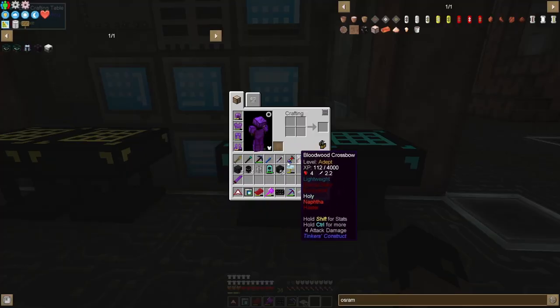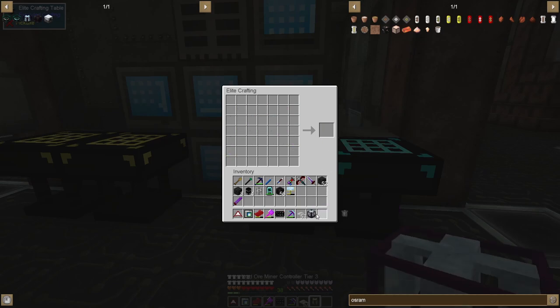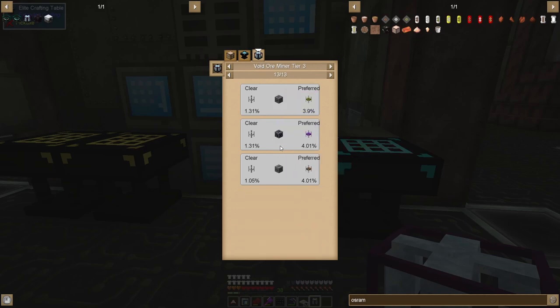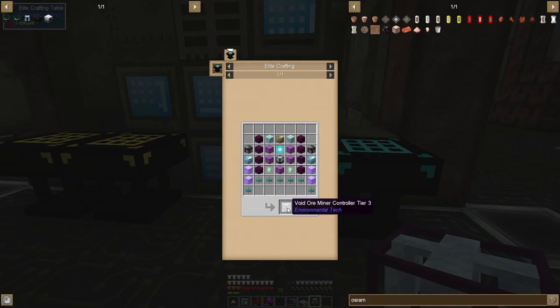I finished the void ore miner controller tier three upgrade. This is going to help us get some really good materials - specifically things like carmesine, dilithium, tiberium, jaxum, duranite, osmium, ezo, ovium - all these rare ores. Not sure about bauxite but these are going to be super helpful. We're going to start getting some of those, and tier four might let us get meteorites.